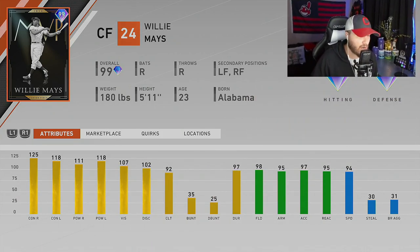As you can see this card is just a monster - he has 125 contact and 118 contact versus righties and lefties, high power as well at 111 versus righties and 118 versus the left side, 107 vision, great fielder with 98 fielding and 95 arm, 97 speed. He's got everything you want for him to be an end game card in your lineup.